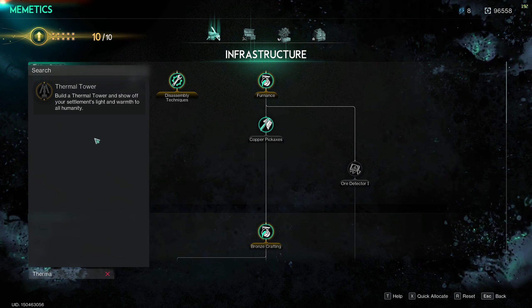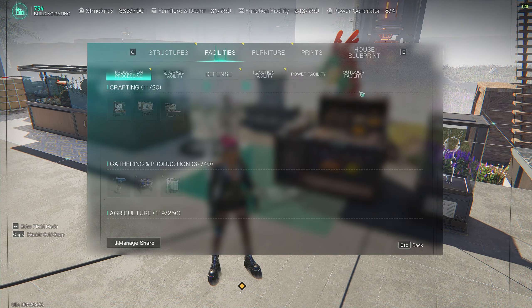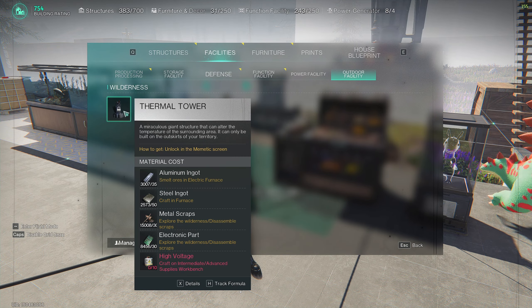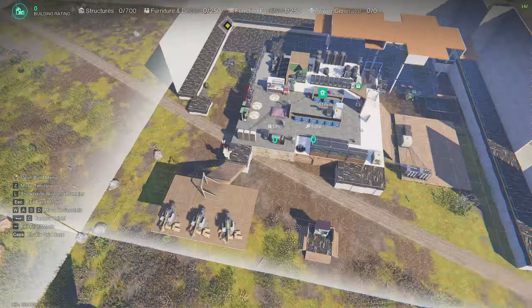To build a Thermal Tower, you need to learn the memetic first. Then just go to the build menu, click B, facilities, click outdoor facility, and you build the Thermal Tower. It takes the same amount of space as a player base — 18 by 18 slots.